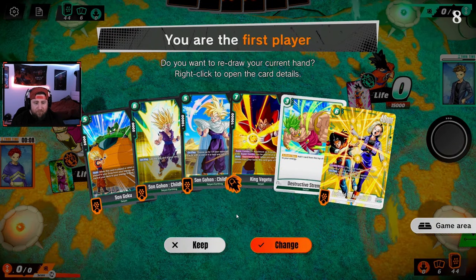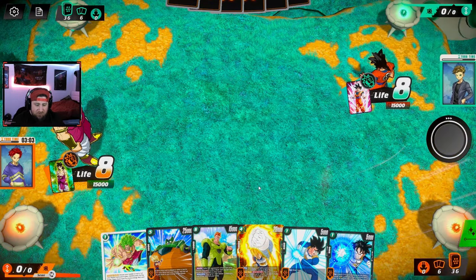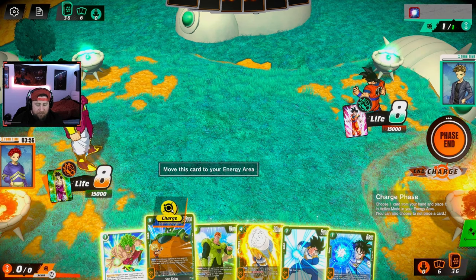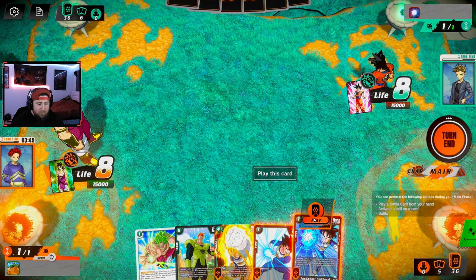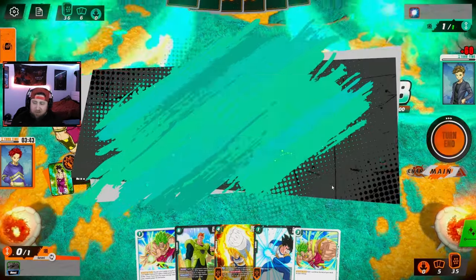We're playing Red Goku Starter Cube — this is going to be a fight. We're going first, which is not great, but we do have Destructive Strength. We have no ramp otherwise, so I'm going to change this hand. We got some searchers and a four-drop, so let's pitch some away. We really need Destructive Strength here, so let's search.